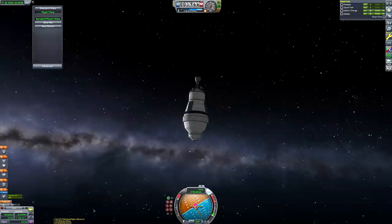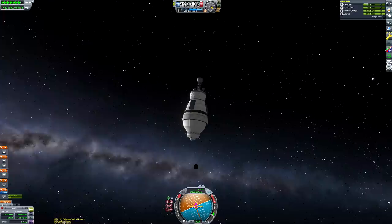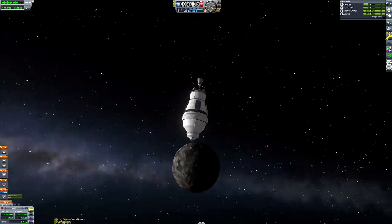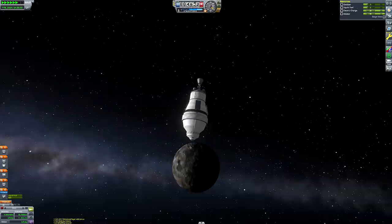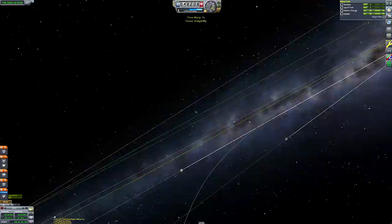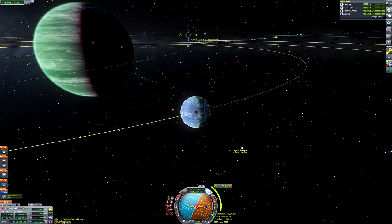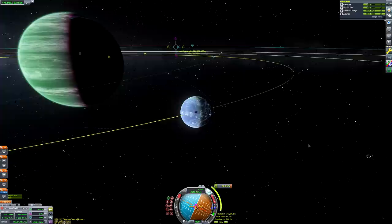The thing I would say if you want a gravity assist tutorial is to just try and do them. Go to Jool and try to get a Tylo gravity assist to capture around Jool. You can very quickly get a feeling for how encounters with celestial bodies will affect your subsequent orbit - you get a feel for it and it becomes intuitive. Basically, to get better at the game you just have to practice playing the game. If you play KSP lots and try things out, you'll find you become a better player.